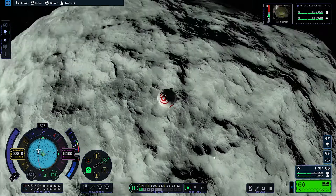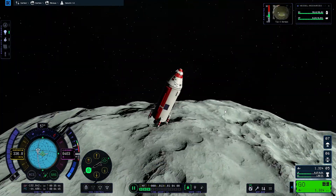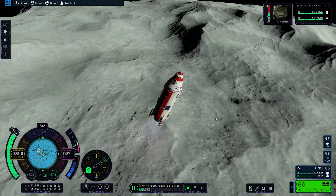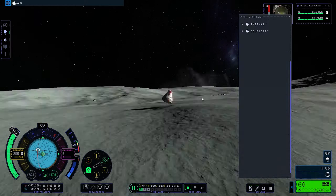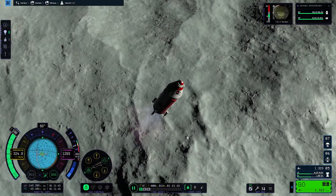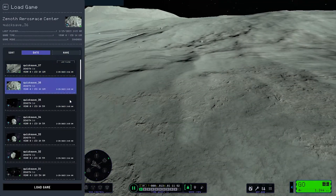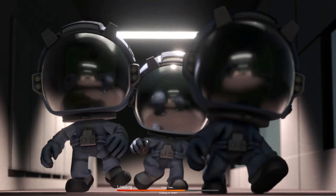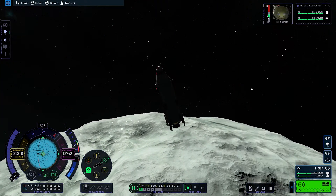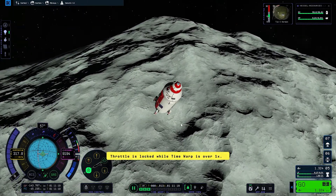I was just doing a quick comparison between the performance of looking at space and looking at the ground - space is a solid 60 frames per second and the ground is like 10. Massive difference. I did have some failed landing attempts because I'm quite used to having a high thrust-to-weight ratio above Minmus, since Minmus obviously has really low gravity. It's a Terrier engine which usually in KSP1 has quite high thrust - I don't know if it's been nerfed.